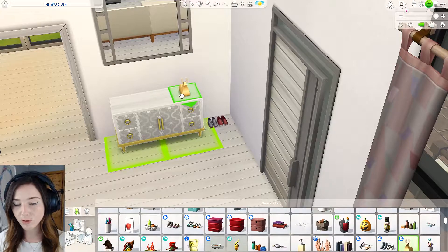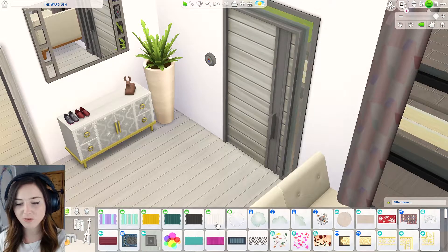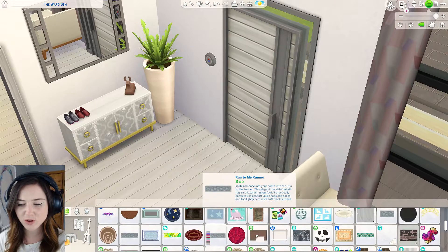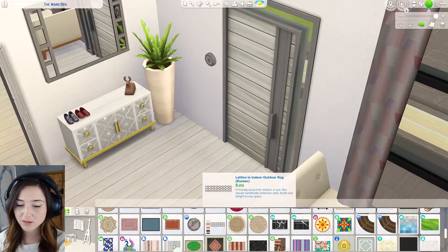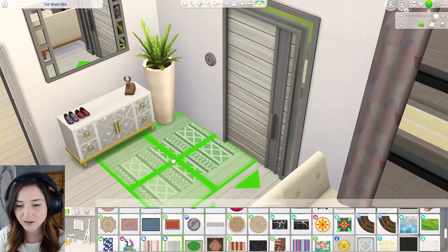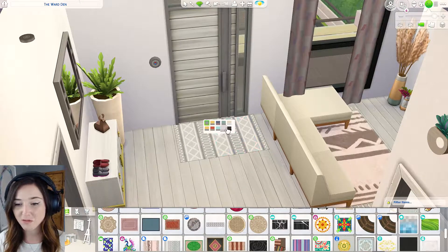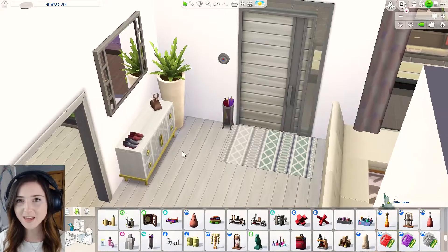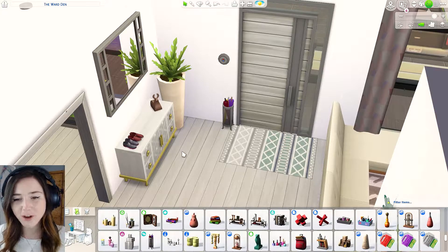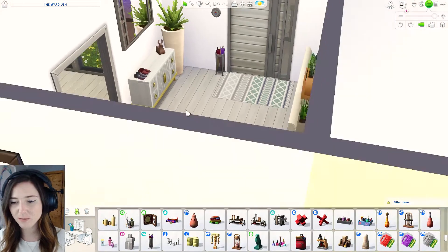Oh my god I'm trying so hard not to clutter but it's so hard. Do you know one thing I never give my sims is a fire alarm - they just rely on the firemen coming to help them, when in reality if you leave them to it they become more independent. Do they though or do I just like torturing my sims? I think I'm gonna leave it like that, just very minimal but cute. I even gave them a heater. How nice am I?